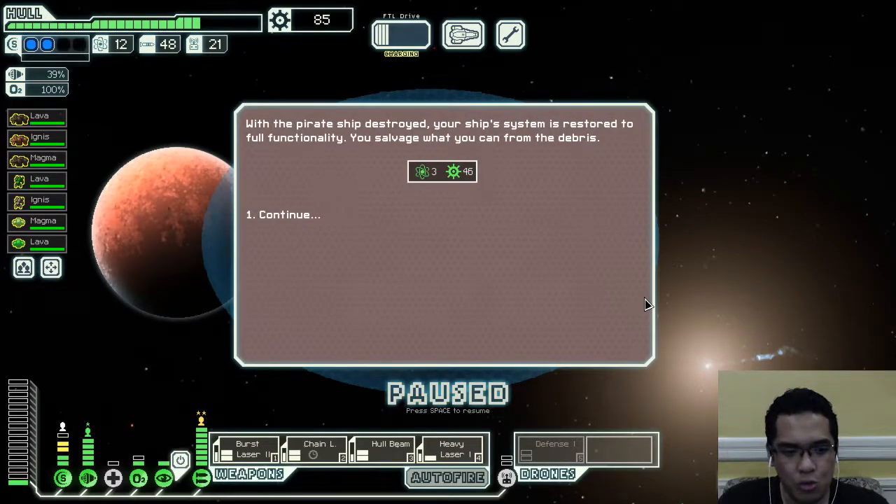We do want something huge though — either a Vulcan, a Glaive, or just a simple Halberd. I want something big that can really take off and make it work, because I simply have a weapon pre-igniter and a fully upgraded weapons bay.